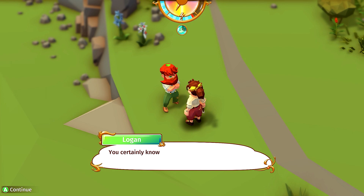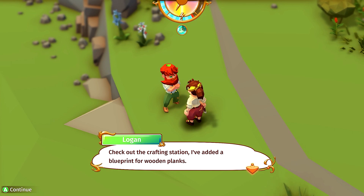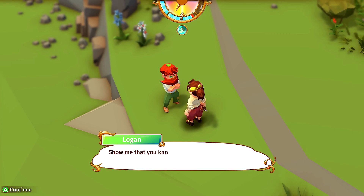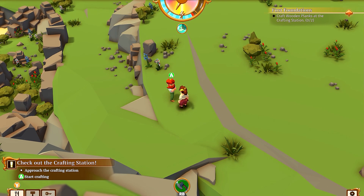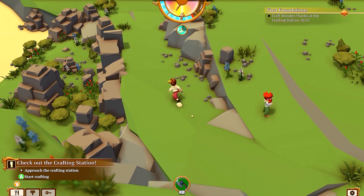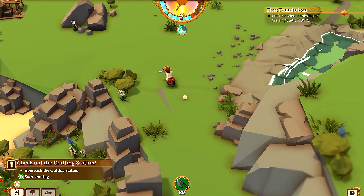Hey Logan! He says I certainly know how to handle an axe — now it's time to also learn how to use a saw. Check out the crafting station; he's added a blueprint for wooden planks. Show him that I know how to work with wood and craft some. In the meantime he'll create the foundation for his shack.